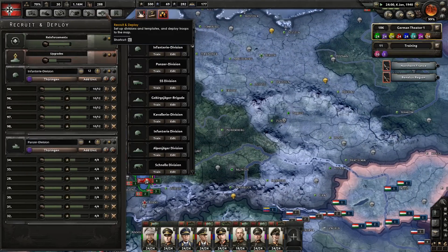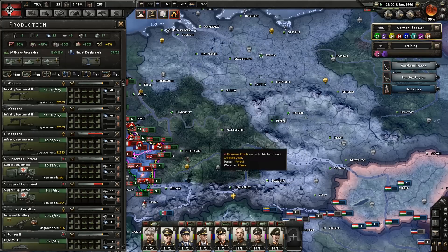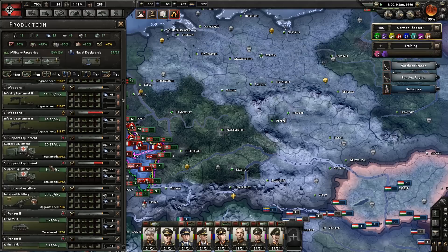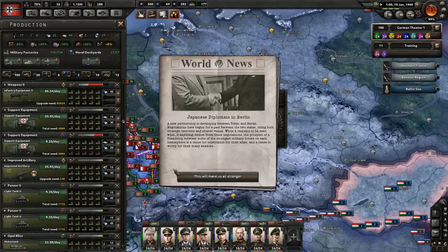We are still producing some units — we'll have some more infantry coming out very soon, and we're still working on some more tanks. Military police aren't finished yet. Weapons — we're not down, we're just upgrading. We are still down on artillery and support equipment though, which is a little bit of a problem. We'll probably want to get more factories on that as soon as possible. Artillery is mainly upgrading at the moment.